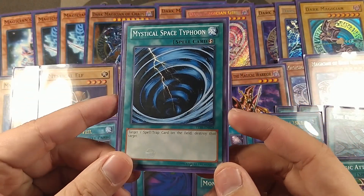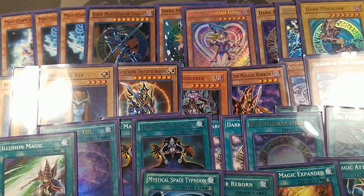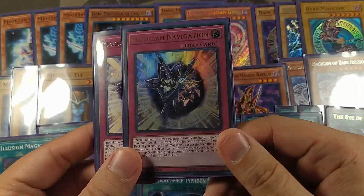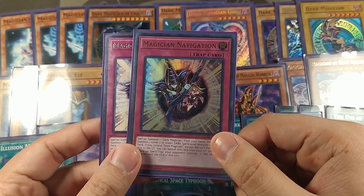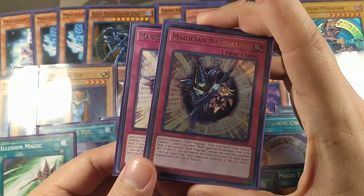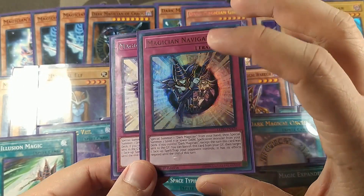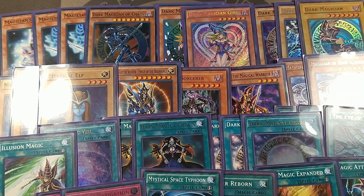One Monster Reborn — I'm going to replace it with the secret rare I just pulled. And one Mystical Space Typhoon just to guarantee getting rid of a back row card, continuous spell or trap, or whatever problematic fields. On to the traps — I'm running two Magician's Navigation. I'm not sure if I should run three. This is still a super greedy 'run cards that I like' type of deck. It's really good, but if I don't have a Dark Magician in hand it's a dead card — I can't get the secondary effect unless I special summon a DM from hand.